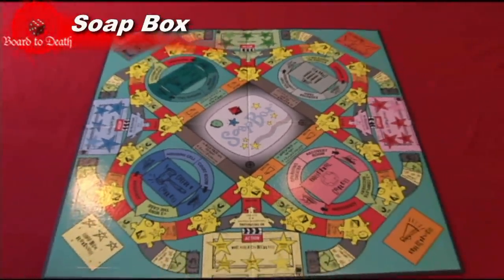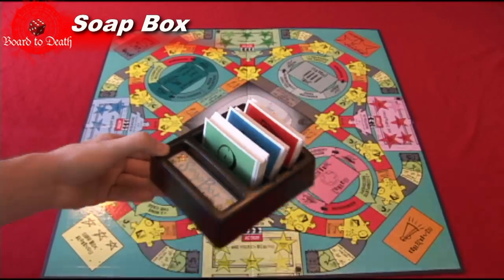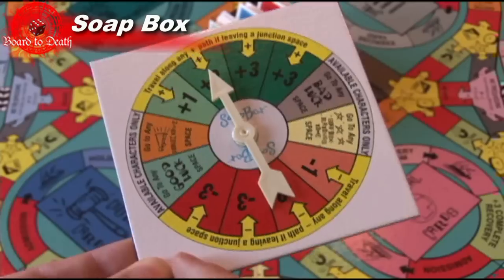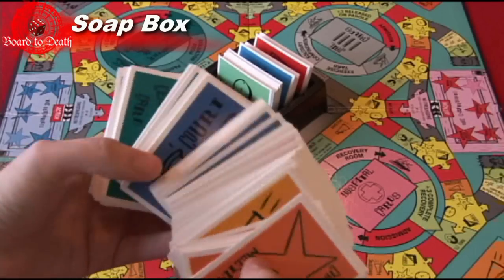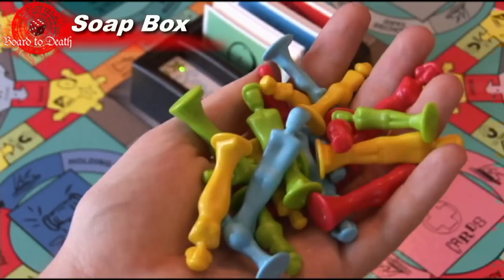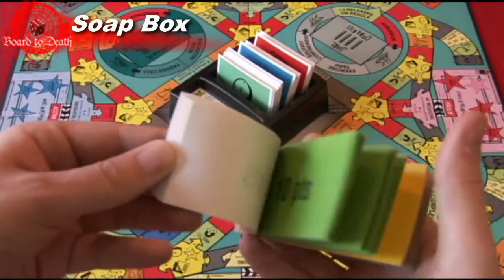In the box, you'll find a colorful playing board where all the action takes place, a card holder for three of the types of cards in the game, a spinner to see what route one of your cast members will take, a bunch of cards for each location on the board, four families of different colors, and a pad of rating points which are like victory points.